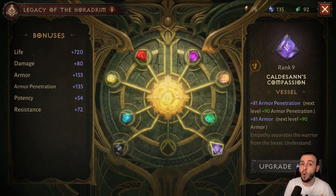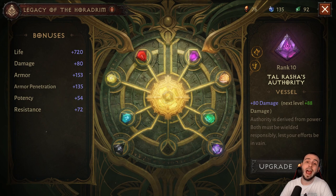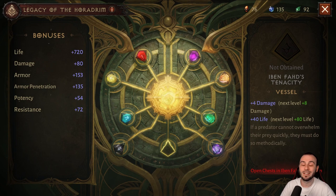You're gonna get your very first vessel when you reach level 49 and unlock the Sanctum — you're gonna have to complete a Challenge Rift level 10 in order to get Kel Desen's Compassion. The second one you get by beating the raid boss Lassal from the Helliquary, and you're gonna get Tal Rasha's Authority. The third one you get when you reach level 60 — complete the storyline, kill the final boss, and you get Jered's Chain Vision.